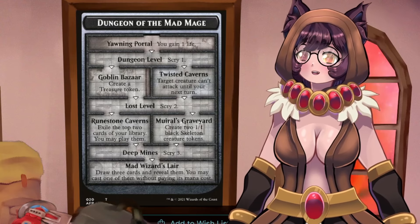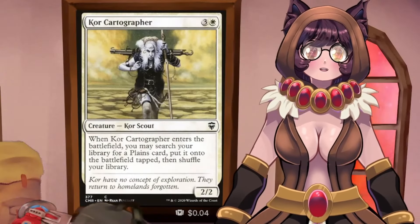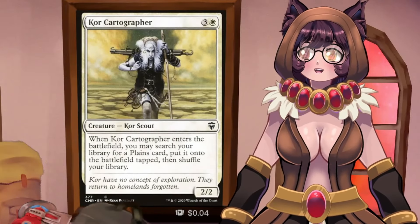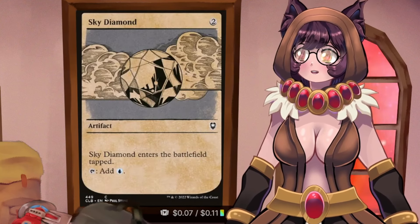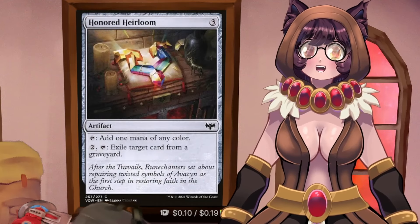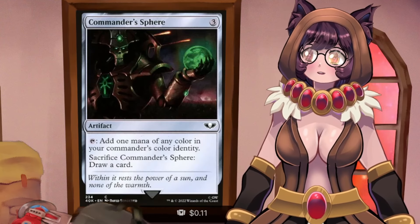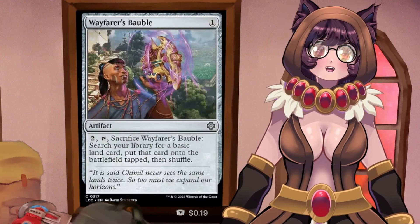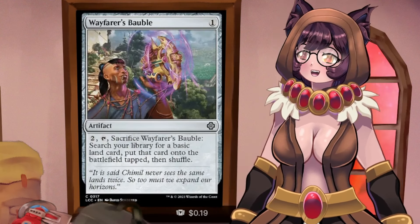Let's start with the deck's 10-card ramp section. Core Cartographer can get any plains, including dual-type lands, from our deck onto the battlefield. Mirror Convert is a 2-mana mana dork. Marble Diamond and Sky Diamond are 2-mana rocks. Dungeon Map is a 3-mana rock that can also go into the dungeon. Honored Heirloom is a 3-mana rock that can exile a card from any graveyard. Command Sphere is a 3-mana rock that can draw a card. Mind Stone is a 2-mana rock that can draw a card. Wayfarer's Bauble is a 1-mana rock that fetches a basic land.